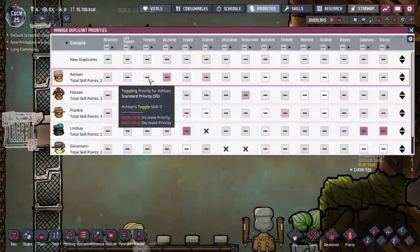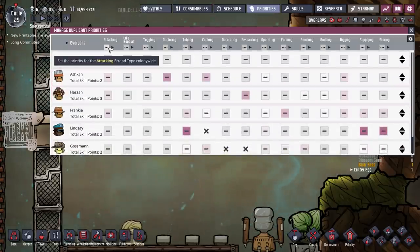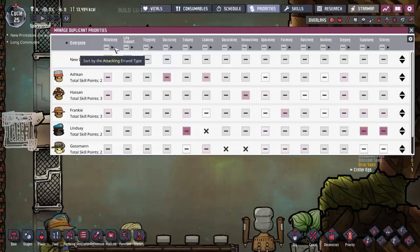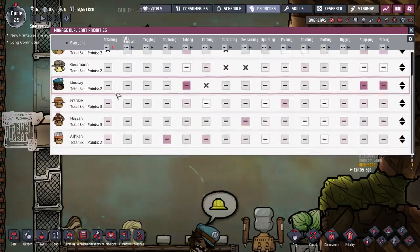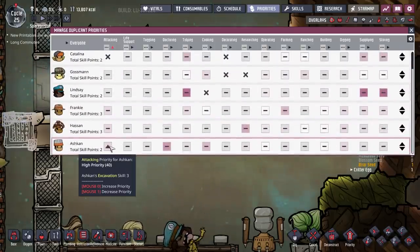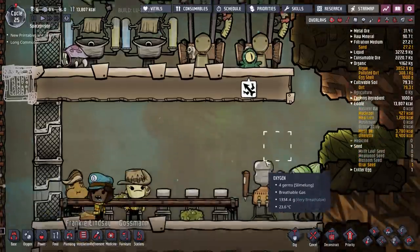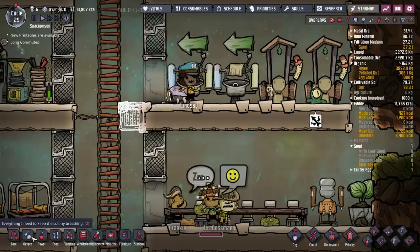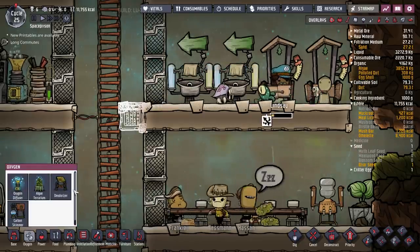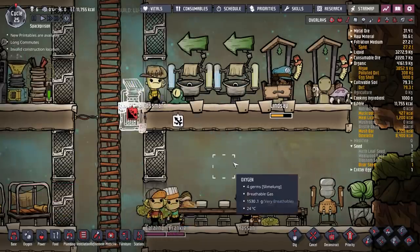The priorities screen — we haven't looked at this yet. So attacking skill — set the priority for attacking. I want to sort this by who's got the highest skill. So I'm going to put Ashkan on super attacking mode and hopefully we'll do that. And then we're going to build that there — that's Lindsay. We're also going to put a deodorizer on that just to try and deal with this.